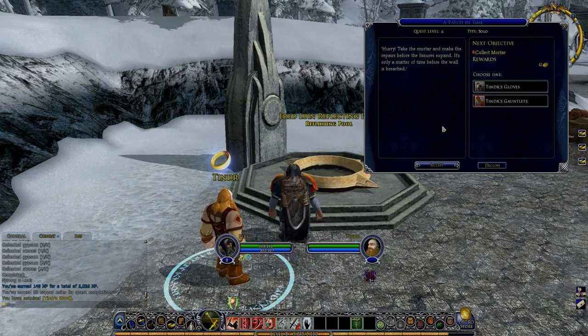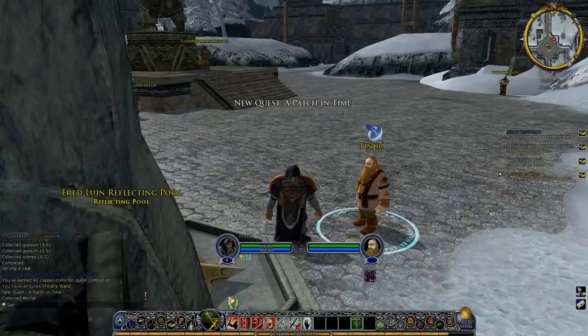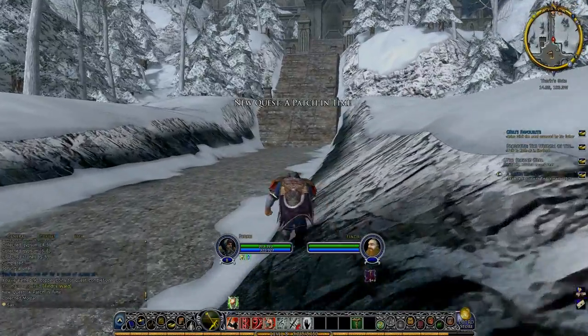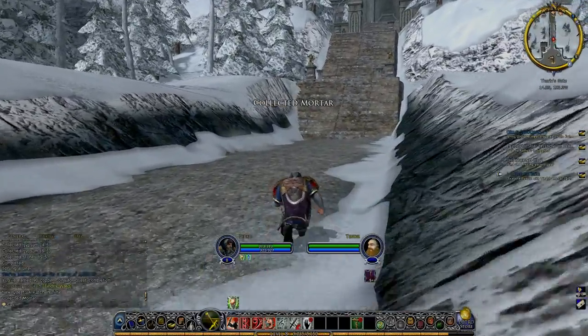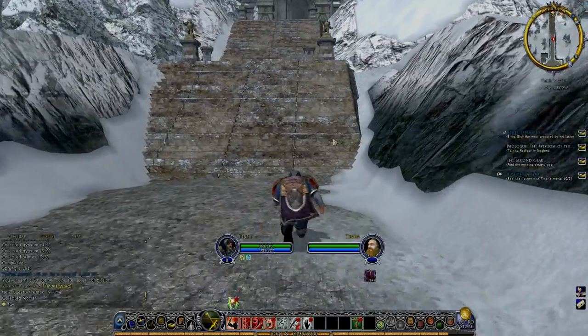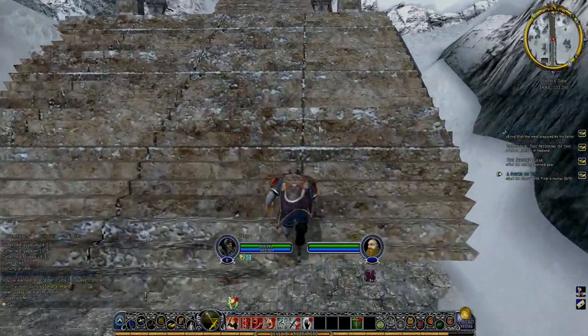Take the mortar and make the repairs before the fissures expand. So we've got to go and seal the fissures with Tindir's mortar. I'm sure this is inside Forrin's Hall — there's a little underground section, there's a tunnel. I think you need to fill in a couple of holes.